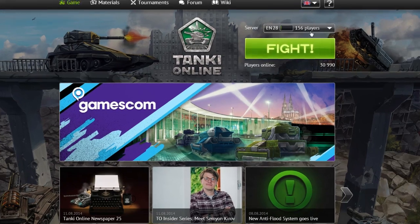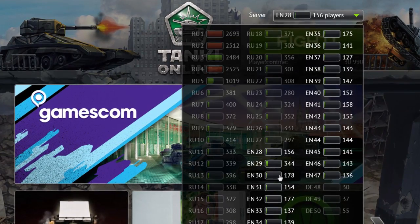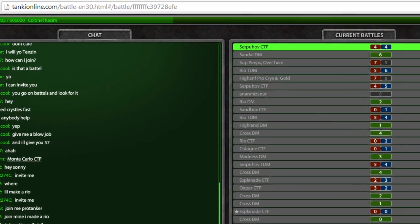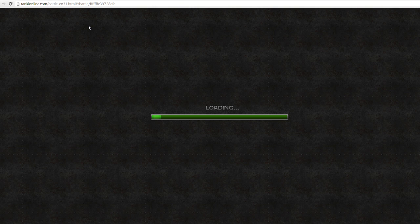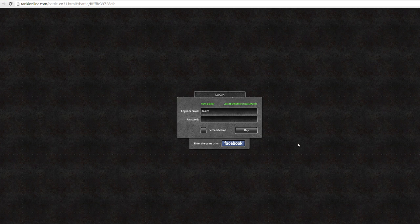We are about to finish working on a small but pretty useful update that will allow you to switch between servers right in the game. You can currently choose a game server by either selecting it on the homepage or manually entering its number in the browser address bar. Neither of these two methods is really convenient.